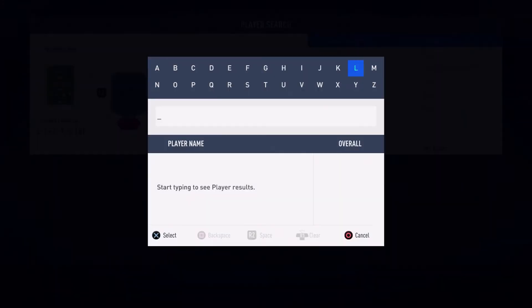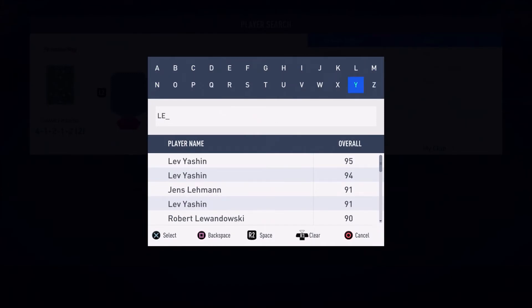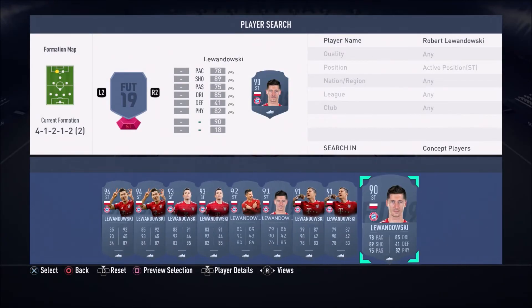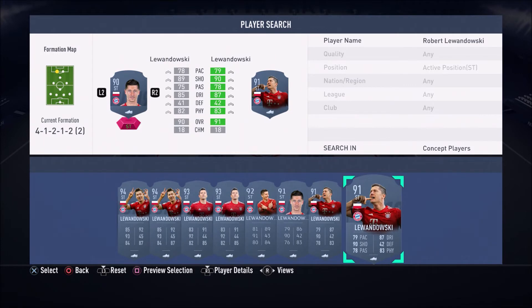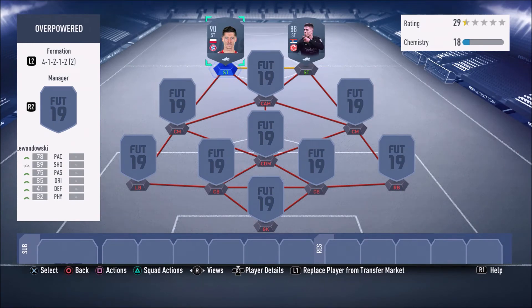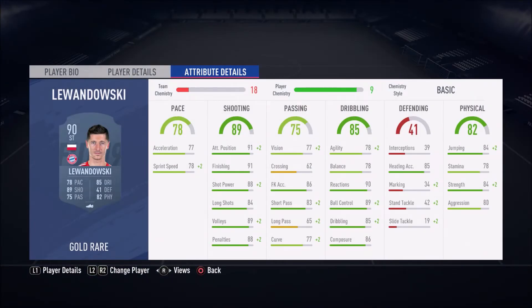To partner up with Jovic, we have a 90-rated beast — probably the best striker in the Bundesliga — Robert Lewandowski. He's not the fastest, but he is very strong and clinical. If you get a chance with this guy, he will score; you don't even need timed finishing. He's got 88 shot power, 91 finishing, and 78 sprint speed, but if you slap a Hunter card on him he goes up to around 88-90 pace. In-game he feels like an absolute god.